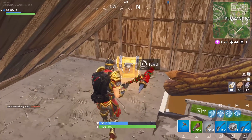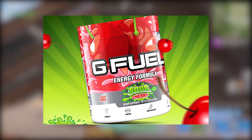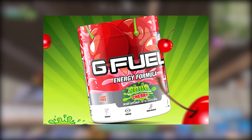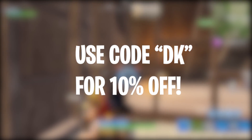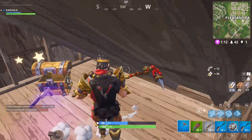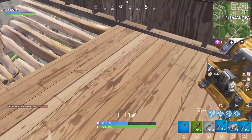GPO has announced their new flavor — sour cherry — which is currently available on their store. You can go cop it using the link in the description down below, and you can even use code DK for 10% off your order. They're currently also doing free shipping on all tub orders.